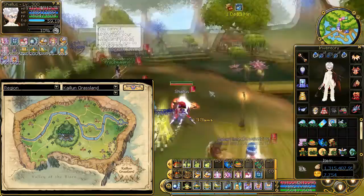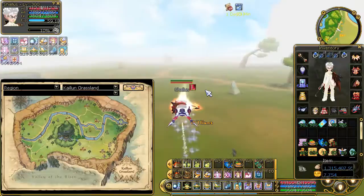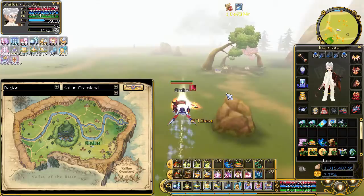First you want to teleport to the Kailun Grasslands or Alien Town and fly southeast to this little place I'm showing you right now. Or you can go up to the teleport in the top right corner of this map and fly directly south. Depends on whatever your preference is — I think the top right corner flying south is faster, but it doesn't really matter.